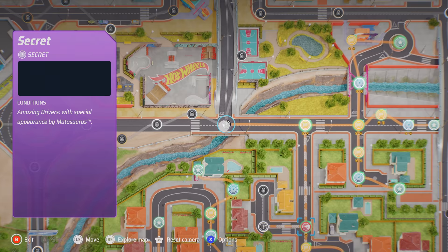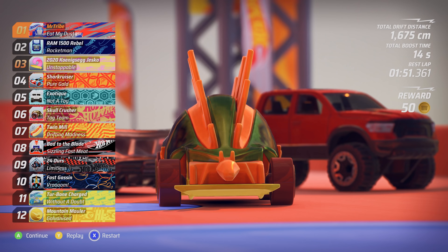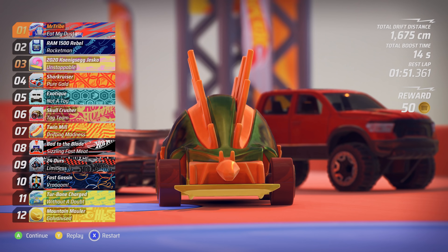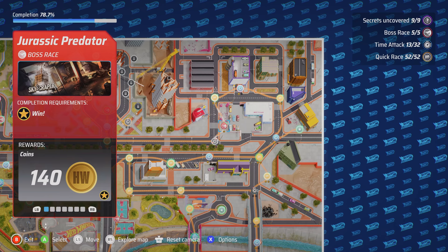Secret One: First, unlock the Motosaurus vehicle by completing all events to the east — the last location on this road gives you the Motosaurus. Then use it to complete the Amazing Drivers race to the north-west of the roundabout. It is unclear if complete means to win or finish on the podium, so bring home gold just to be sure of success.